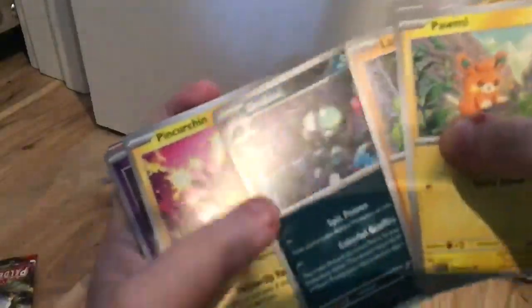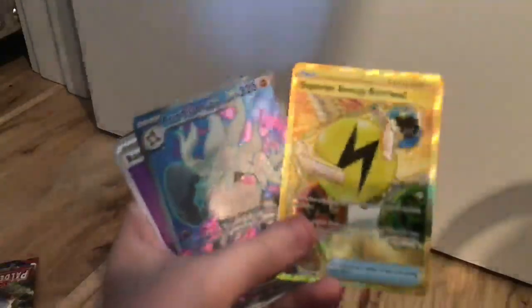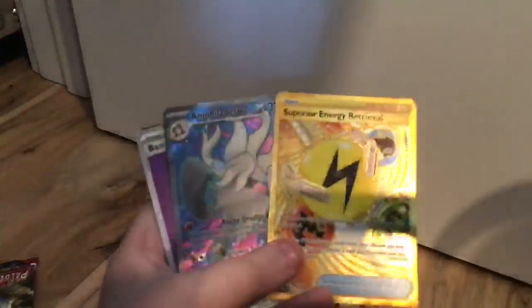We've got army, larvitar, diono, sandy gas, electrode, graphi, pinkertin, sandy gas, gold swap energy reveal — annihilate EX full art! Oh my.